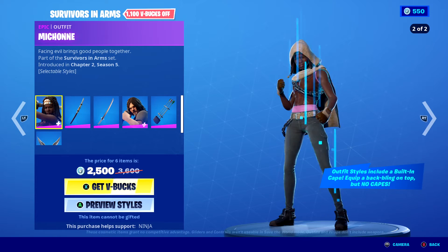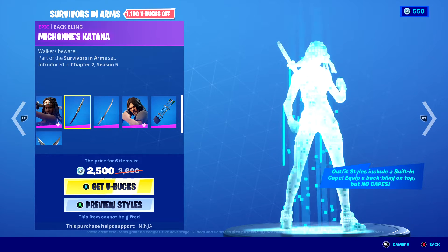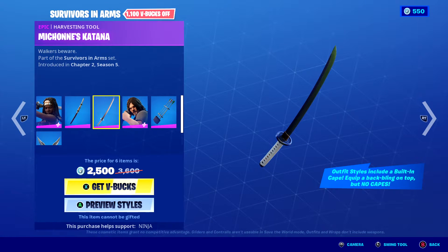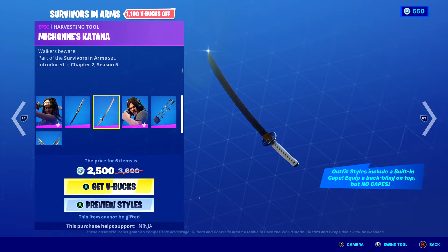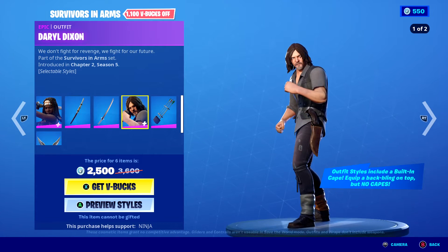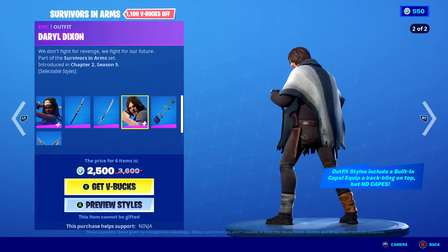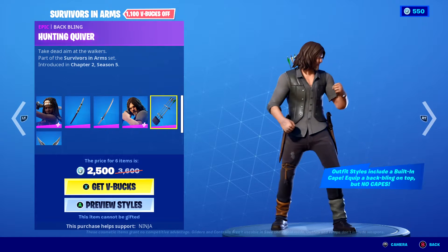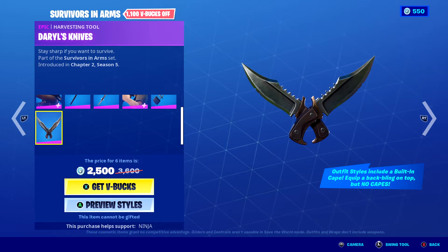Survivors in Arms, which includes Michonne, Michonne's Katana which can be used as Back Bling or as Harvesting Tool, Daryl Dixon, Hunting Quiver, and Daryl's Knives.